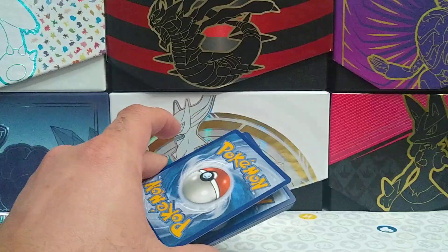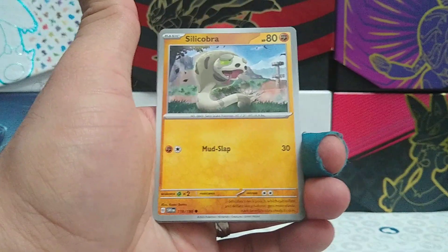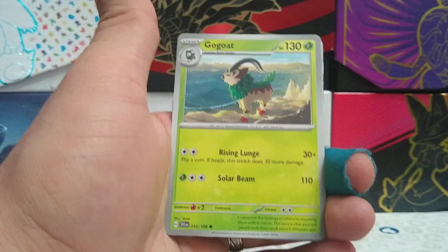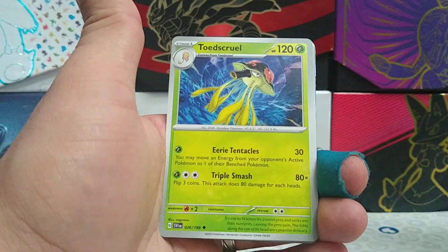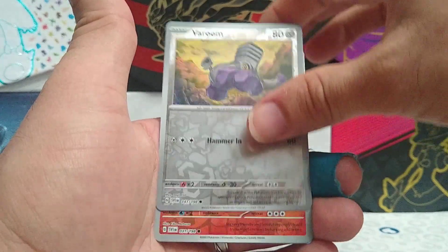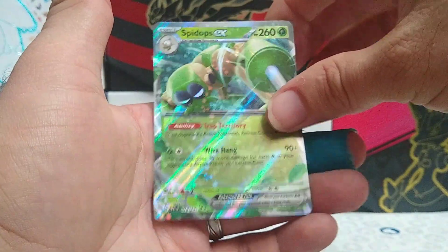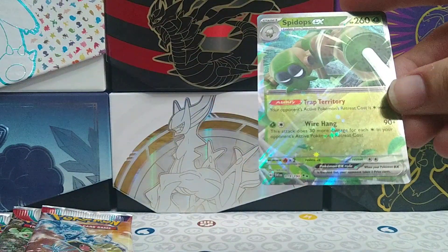Card code. We have Metal Energy to the front today for our first pack. Bisharp, Gogoat, Riolu, Toad's Cruel, Scizor, Vitality Band, Varoom, Reverse Growlithe. And we have a Spidops EX for our first pack. Not bad, not bad guys. Let's get this sleeved up.